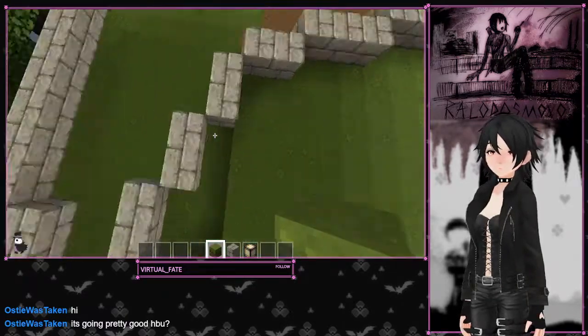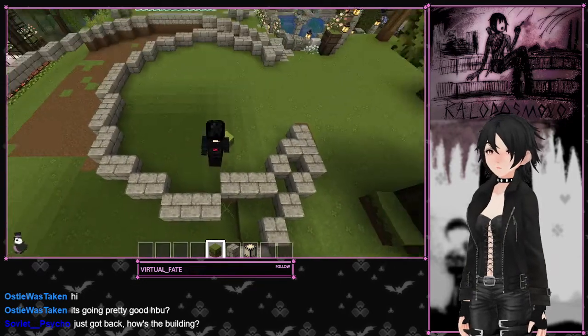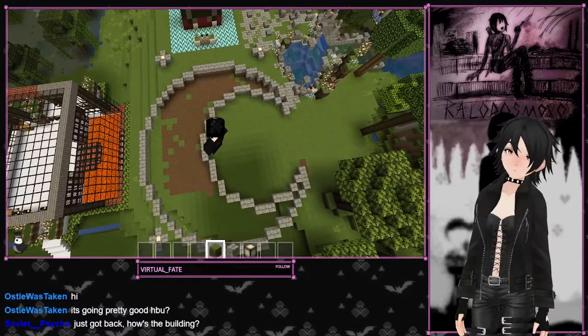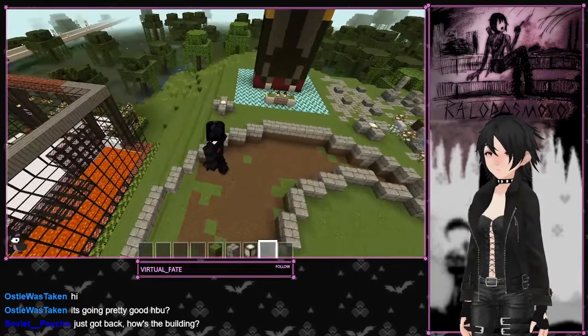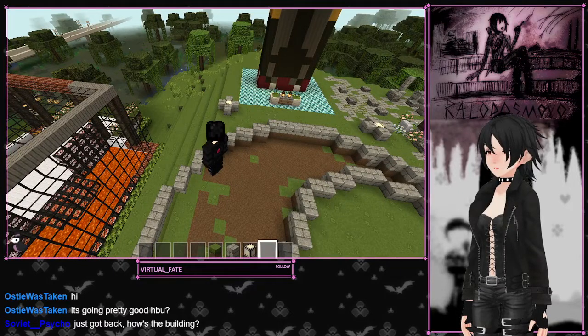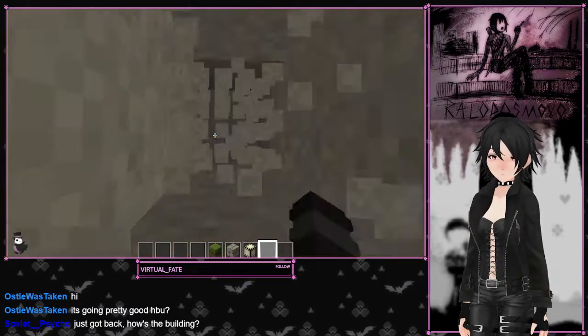Looks good! I just got back to the building — it's going good! I got the main shape of it. Now I'm going to have to start building, going down, digging in the ground and stuff. But I'm going to see how deep it's supposed to be on the tutorial. I'm not following it step by step — I basically just skip around. Let's see how deep it is. Yeah, it's like 10 down, so that's what I was thinking. Two, three, four, five, six, seven, eight, nine, ten.